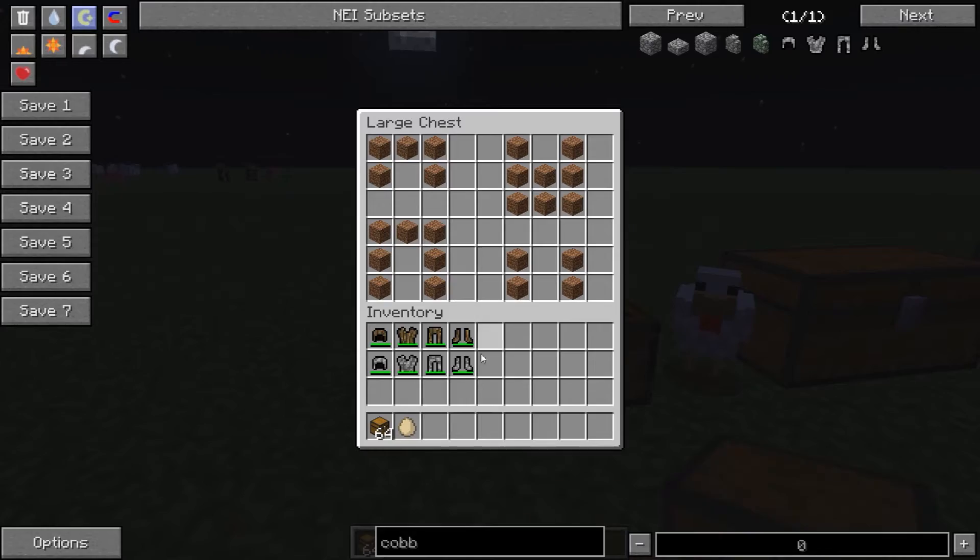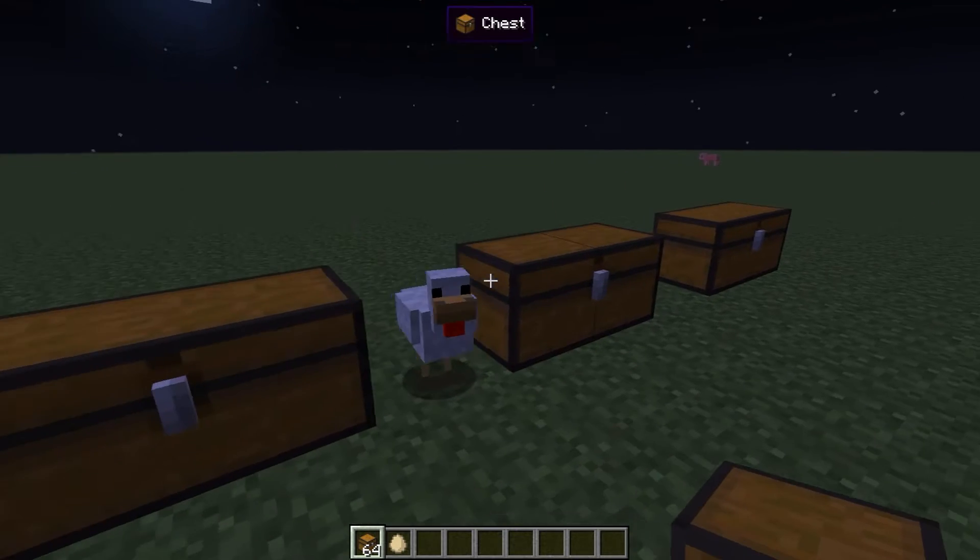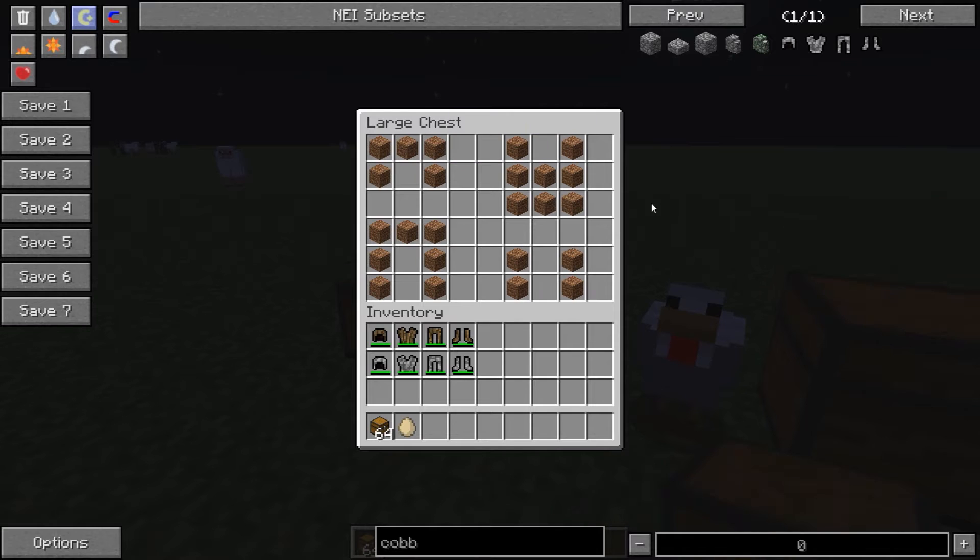The durability on the dirt armour is 165 on the helmet, 240 on the body, 225 on the leggings, and 195 on the boots.